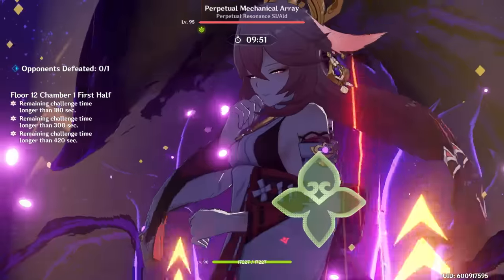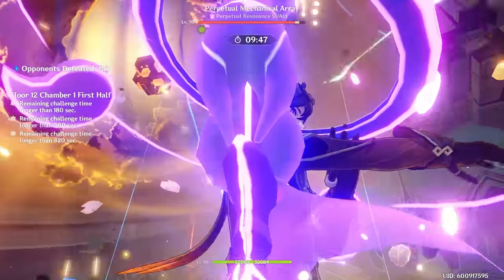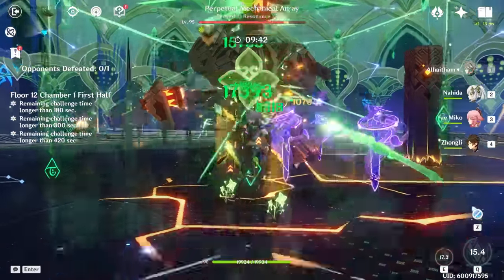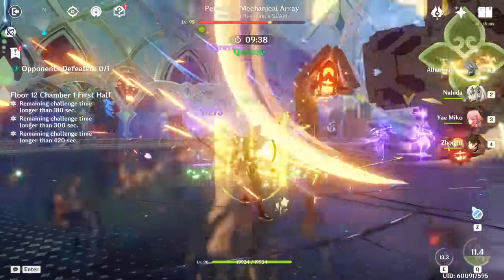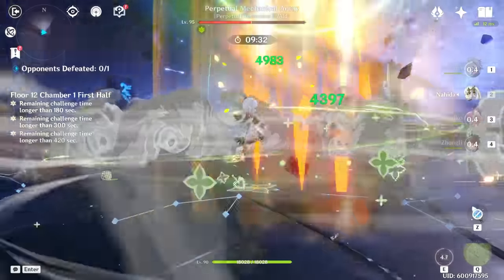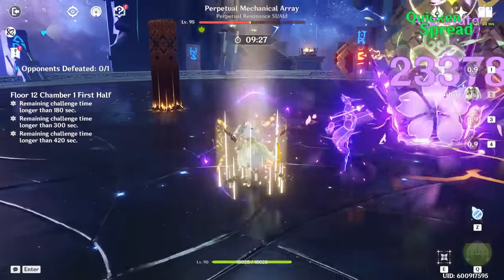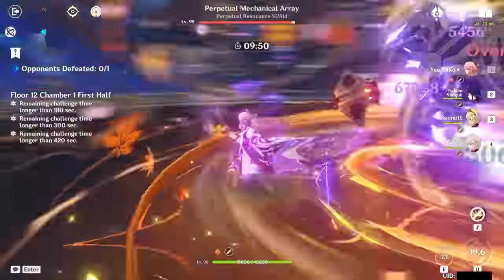Yae Miko is one of the best Electro enablers in the game — she has 100% Electro application uptime. The totems have a duration of 14 seconds and it takes only 4 seconds to refresh one charge, meaning you'll always have lightning bolts hitting enemies. In comparison with Fischl, Oz does have a slight cooldown issue if her burst isn't ready right after her skill ends, so Miko doesn't have this cooldown problem. However, if enemies move far out of range, you'll have to reapply the totems one by one again.